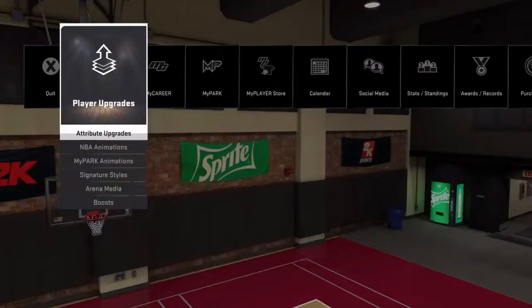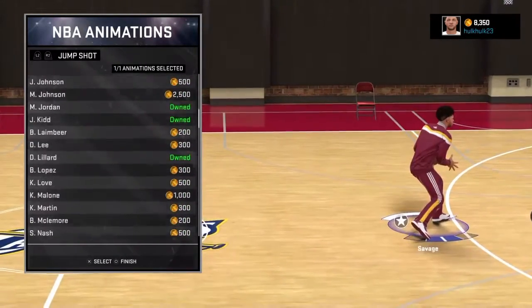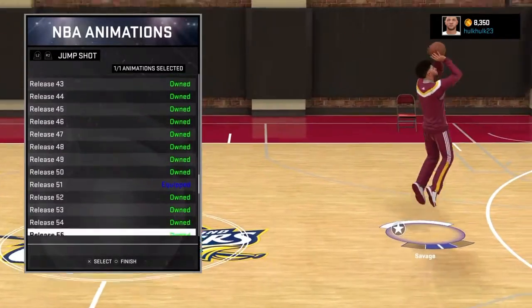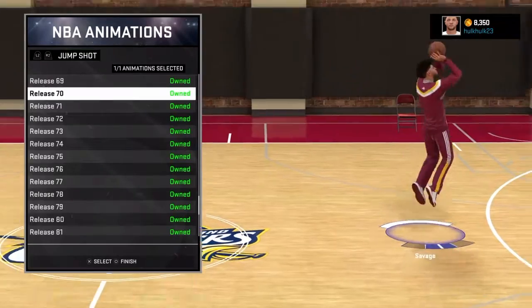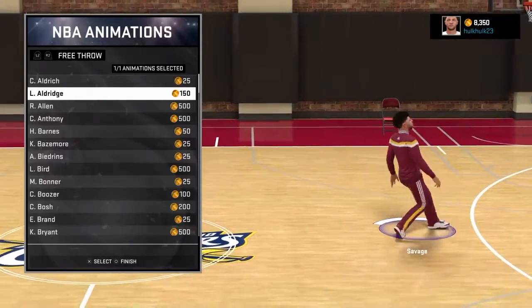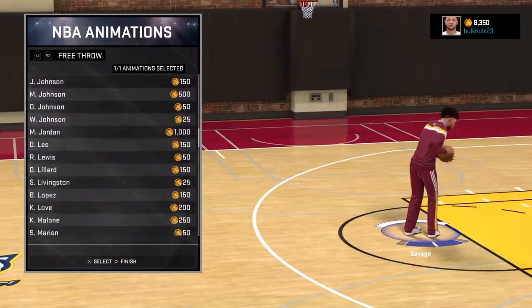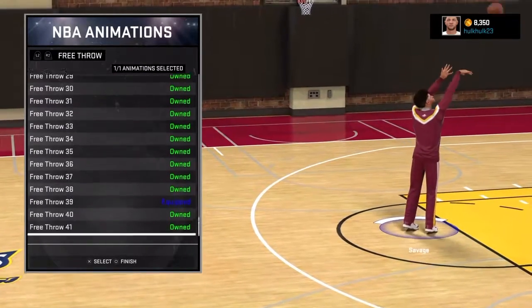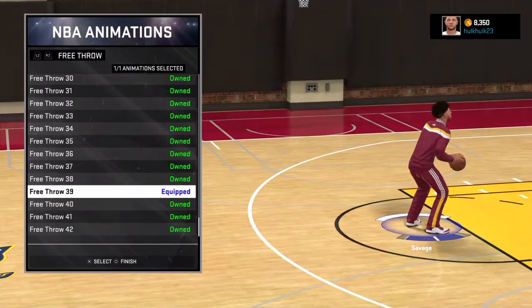Let's get into the NBA animations. I got release 51, sometimes I use 70. I got the free throw release — free throws 39. You'll get green lights on like 98% of the time.